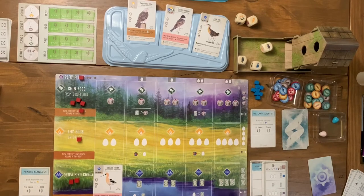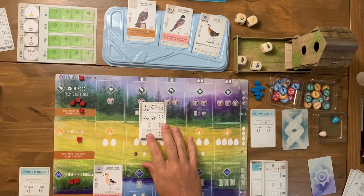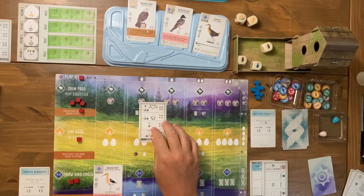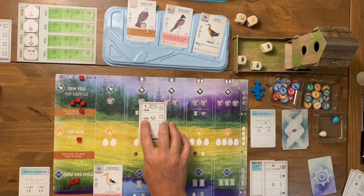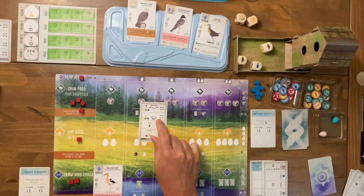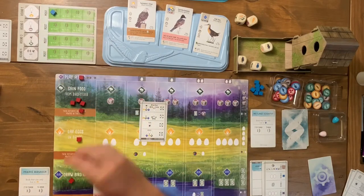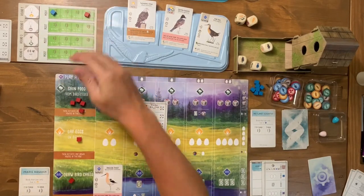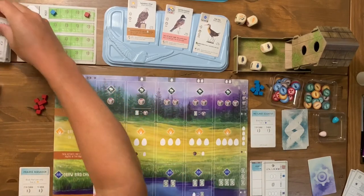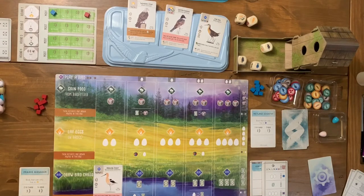Now we look at the round one scoring card. The automa has no additional eggs beyond the base, and he starts at a base of one egg in the grassland. He scores four points for having the most eggs there. Unfortunately I score zero because I didn't have any eggs at all — you need at least one to score. Not a great start for me.